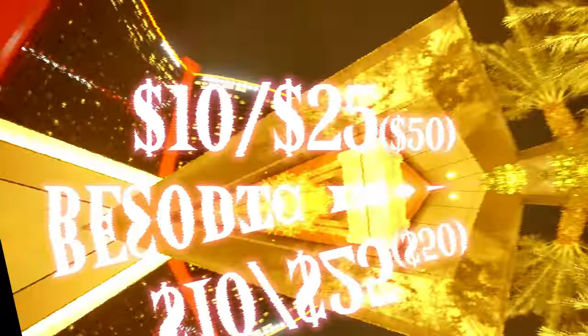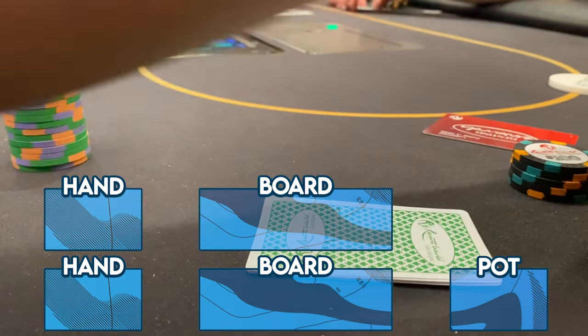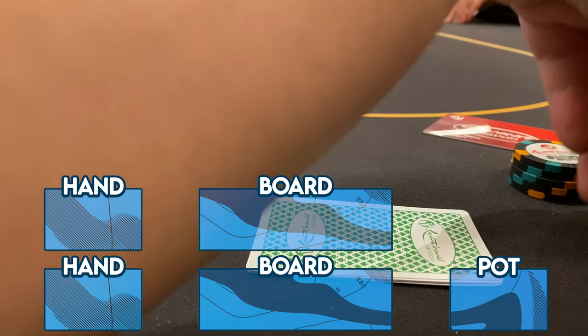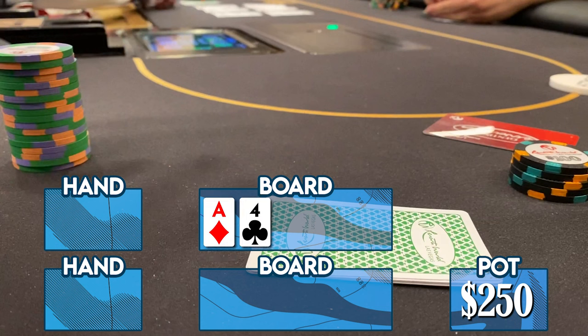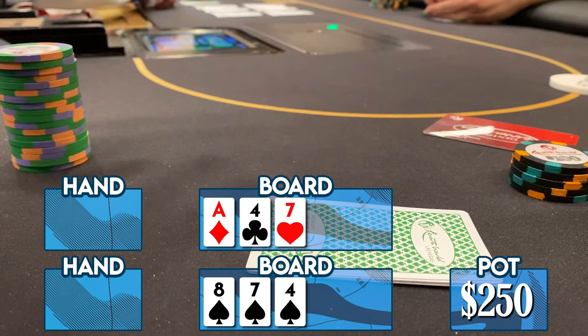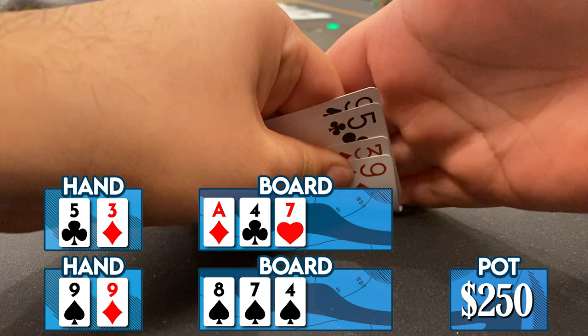We're starting off today's episode with a complete degenerate PLO bomb pot against some really fun friendly faces, so buckle up. It's PLO, it's a bomb pot, it's double board. We're going five ways to a $50 bomb pot. The top board comes ace-four-seven, and on the bottom board it's monotone eight-seven-four, all spades. We look down at nine-nine-five-three, single suit of diamonds — pretty garbage hand.